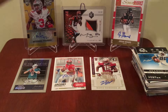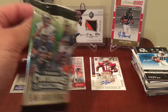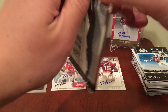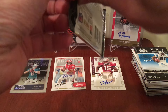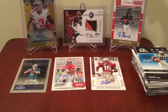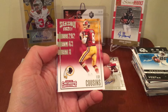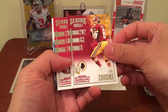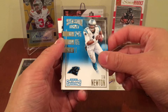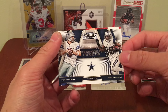Last pack — 2016 Contenders. I don't think I've ever opened a hobby pack of this before, though I've opened some retail boxes where you get an auto and a mem card. Can I get a one-of-one Dak Prescott? Who knows. We got Kurt Cousins, Blaine Gabbert, Cam Newton, DeMarco Murray Season Ticket, and a Touchdown Tandem of Tony Romo and Dez Bryant.